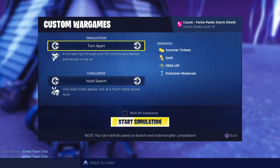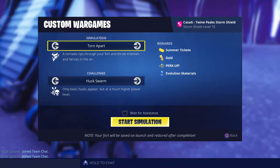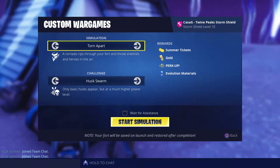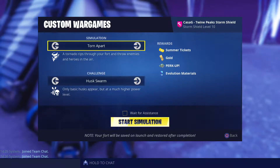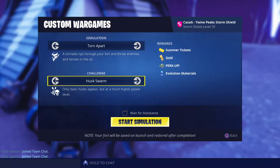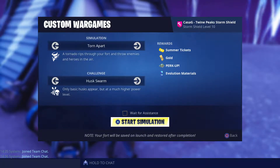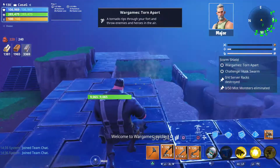I'm Kami G, the tornado one. Basically what happens is a tornado rips through your fort, throws enemies and heroes in the air. I think it's going to destroy some build. We'll find out if all of the trap tunnel gets broken. If some of it gets broken, I'll probably have to try to build some of it back. I'm going to put on Husk Swarm, which turns all enemies into basic husks but they get to be a much higher level. I think this is best because that way we won't get smashes and stuff.